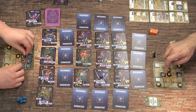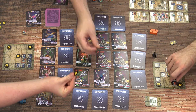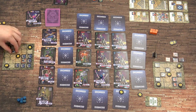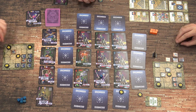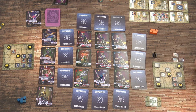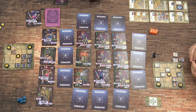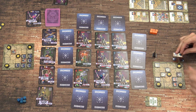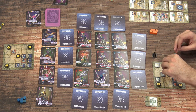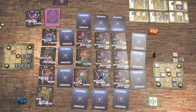We only score our VP after the fourth round. I'm going to pay two to put an urn down. If I put it under here it doubles the nine — it doubles the plant it's under. So that turns a nine into an 18. We will tidy up and be back to the start of turn three.